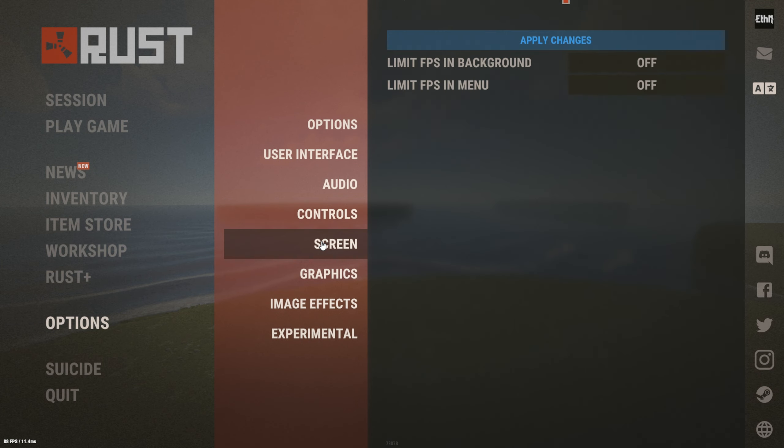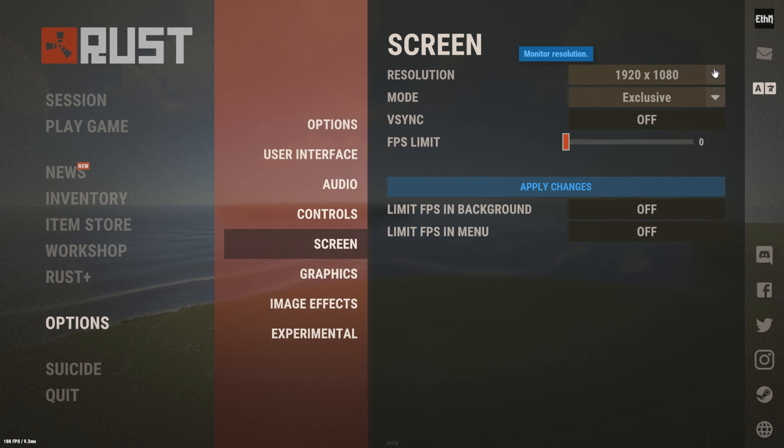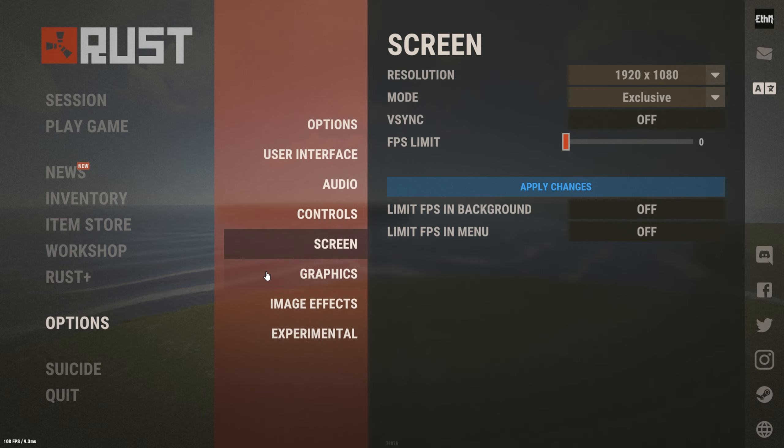Now we're going to click Screen. I play at native 1920 by 1080 resolution and I have exclusive mode on, V-sync off. I have uncapped FPS — that's one of the commands in the other video if you want to check that out. I don't have a limit on my FPS, so I have both FPS cap options off.